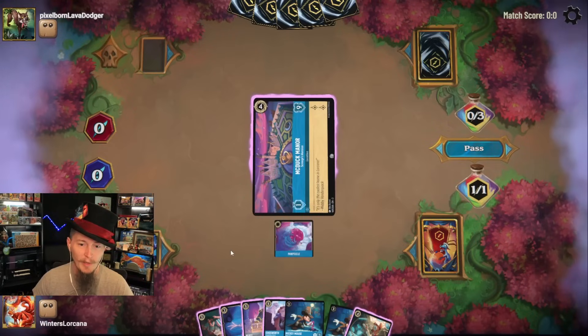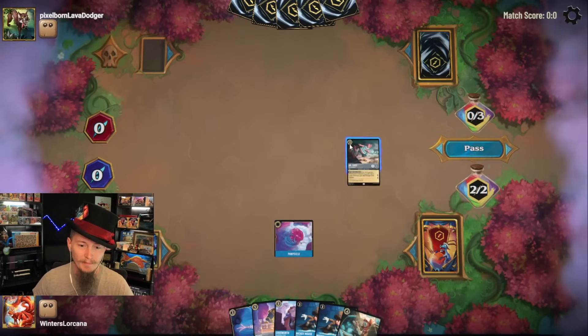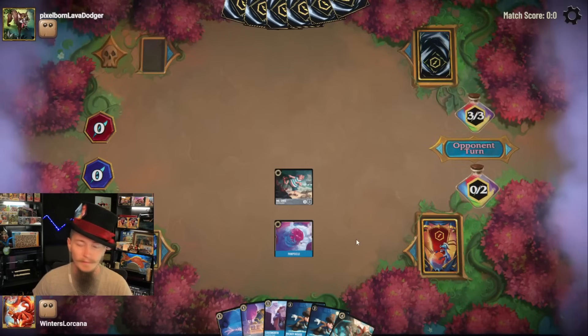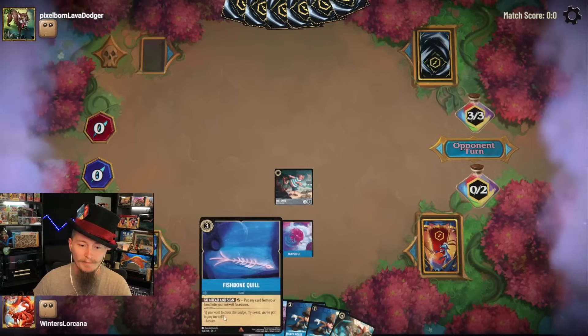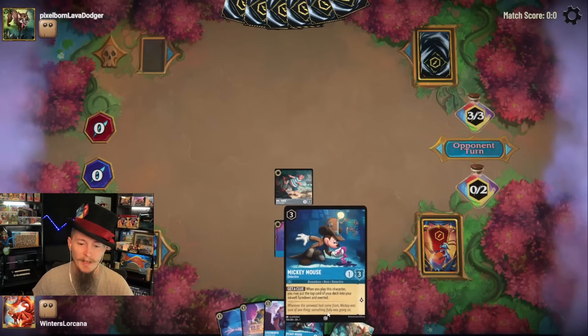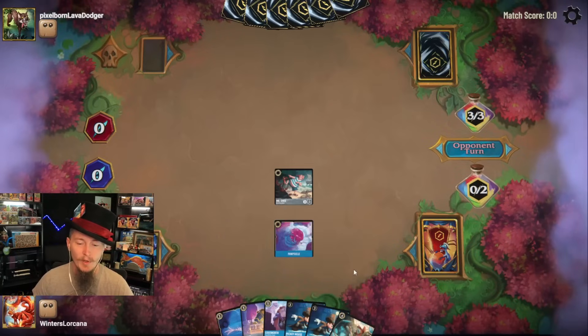I thought we were going to get to play McDuck Manor, but Hiram showed up. We'll get Mr. Smee rolling. If the opponent's going to be ramping, I think I'm going to need Fishbone Quill ramp — it's stronger than Mickey, but Mickey's a body on the board. Still the reason I consider it.